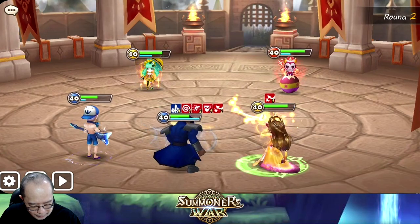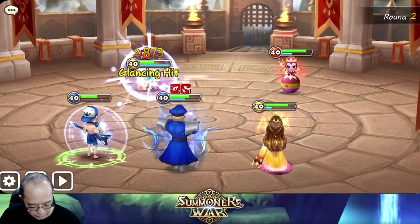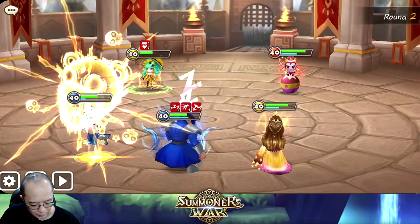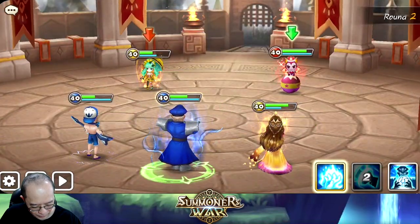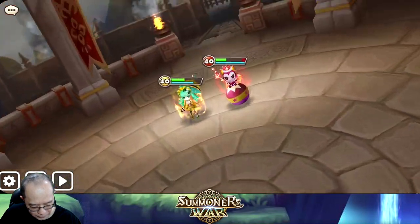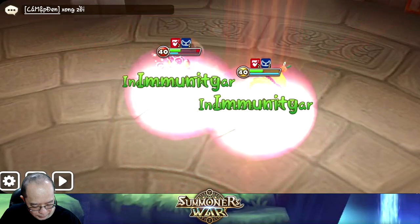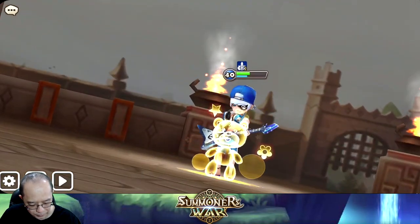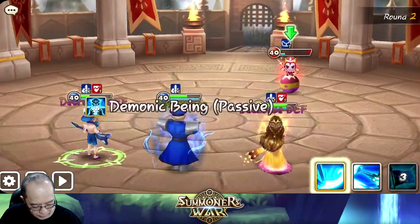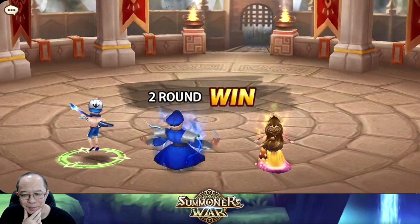Bison might not get a chance to move again. Slow, glancing. Don't sleep me! I can wake him up — let's do this. Only 6k, but he doesn't have any defense break on the enemy. That doesn't cleanse — he still has his defense break. We'll do some damage here. My bison is too slow — I didn't put speed on my bison.